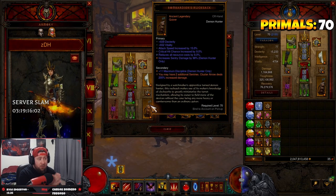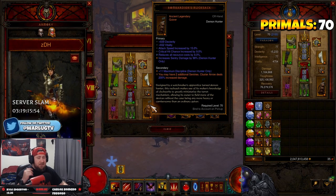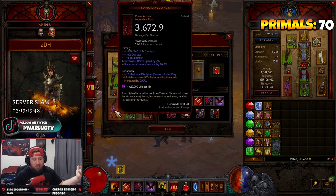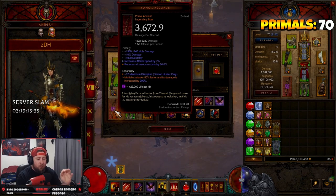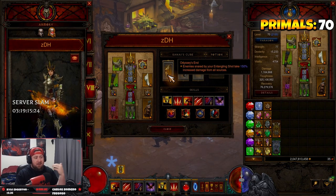The next two items are key. In our offhand we have Bombadier's Rucksack — this allows us to have two more sentries, giving us five total. The cluster arrow damage is irrelevant; what matters is that five sentries create a huge shield that protects our teammates. Then of course Yang's Recurve bow — arguably one of the best bows for the Demon Hunter. We don't care about the multi-shot damage, but the faster attack speed applies a debuff when using multi-shot, and the resource cost reduction is amazing.